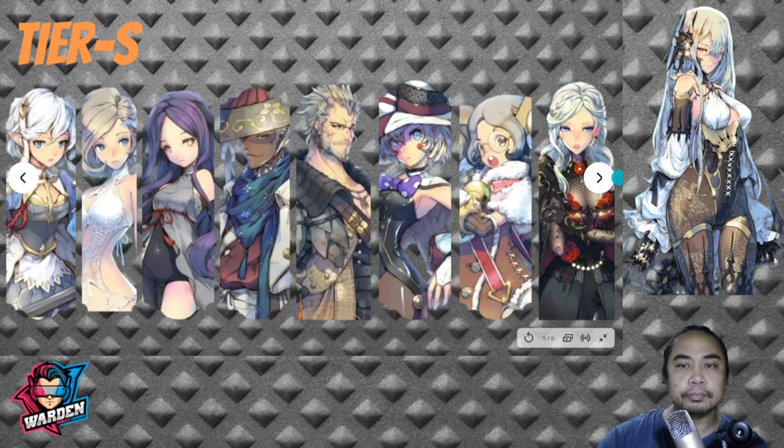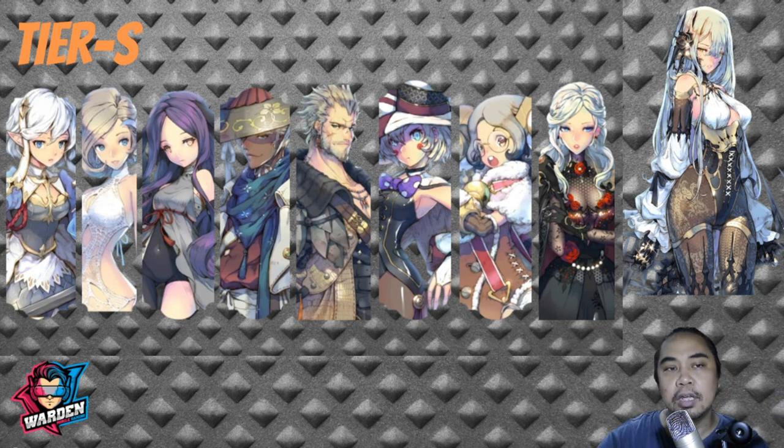Now we move to Tier S. These are the most dominant heroes — not quite SS, but very dominant in their own right. First, FC Garf — again, shared health, very tanky especially with increased stats. Next, FC Iris — for two mana you can spam that every turn. She is actually back as queen of PvP.